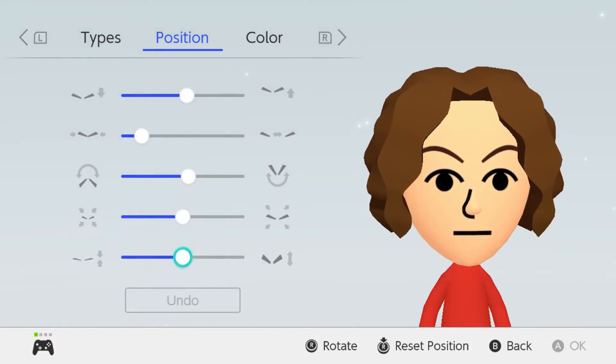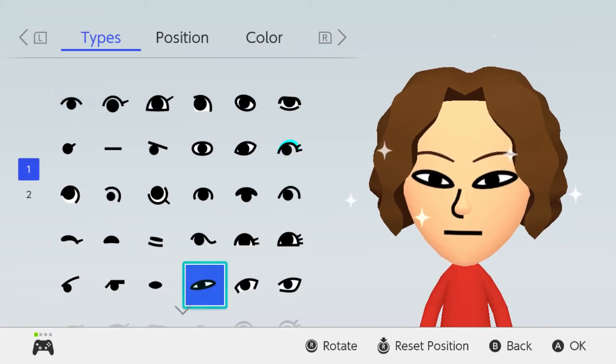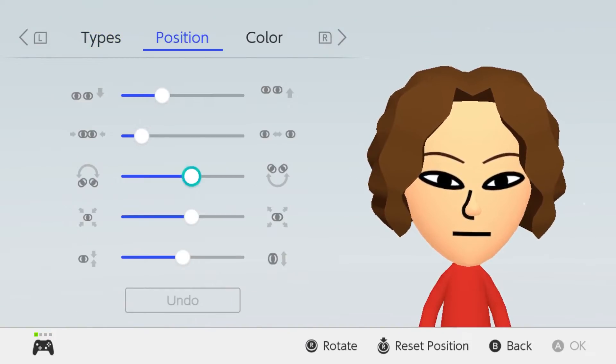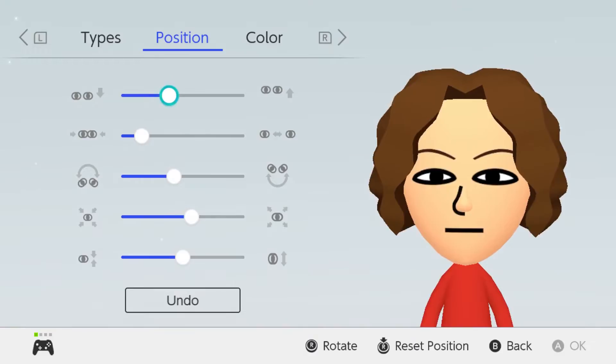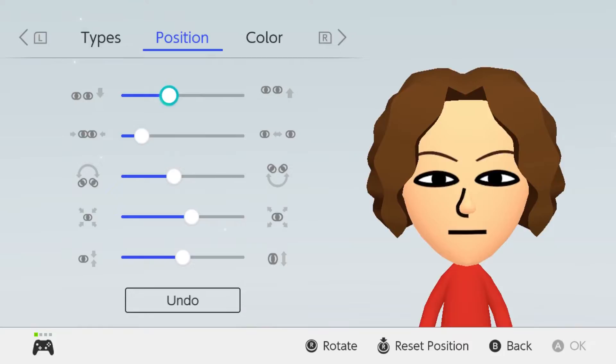For his eyebrows we're going to go with the thin ones and make them even more thin, just like that. For his eyes he just has some pretty skinny eyes, so we're going to go with those, rotate them once, and move them up just like that. We're going to keep them the same color.